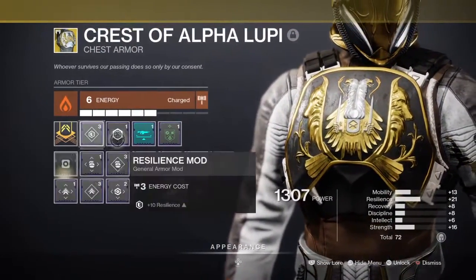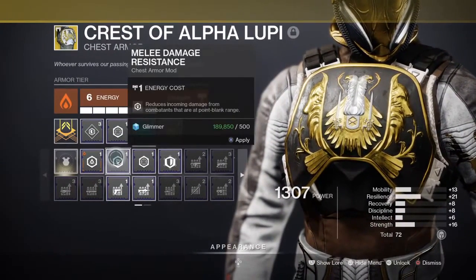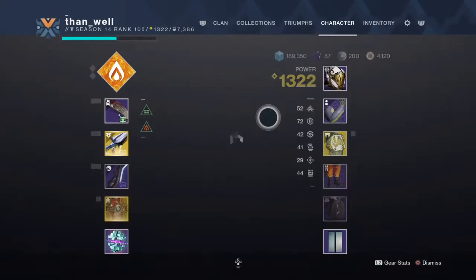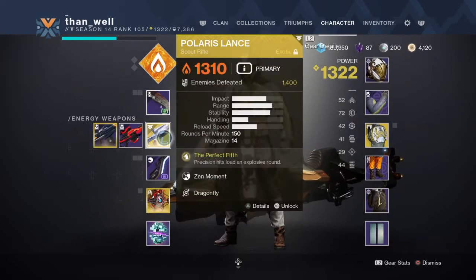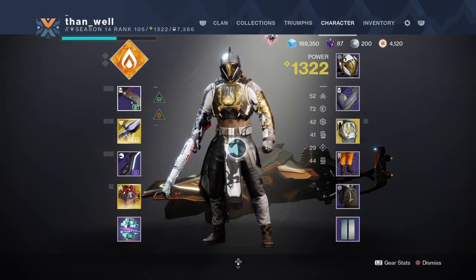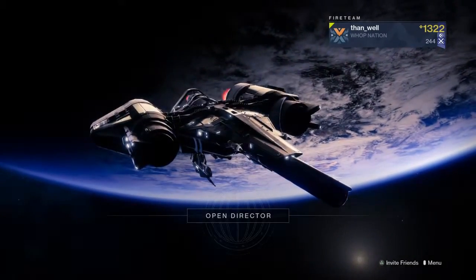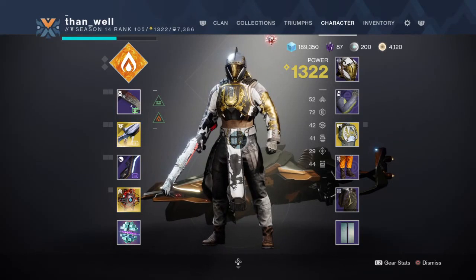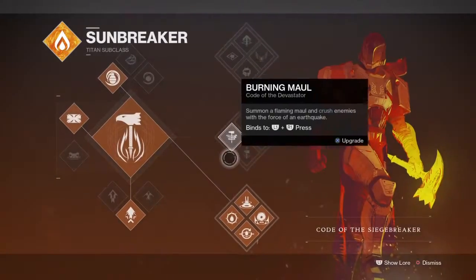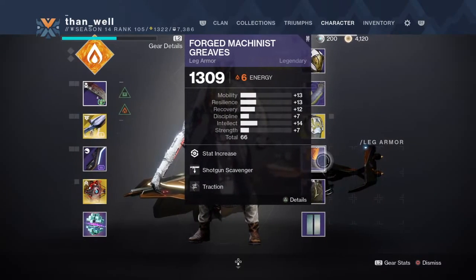There's no unflinching scout rifle aim, which kind of sucks. I could improve melee damage resistance — that would be useful in crucible. So, I'm here again using the Polaris Lance. If you like this type of pre-recorded live commentary content, leave a like — that's how I judge who enjoys this style. If you're new to the channel, please subscribe. I'm going to be using bottom tree Sunbreaker.